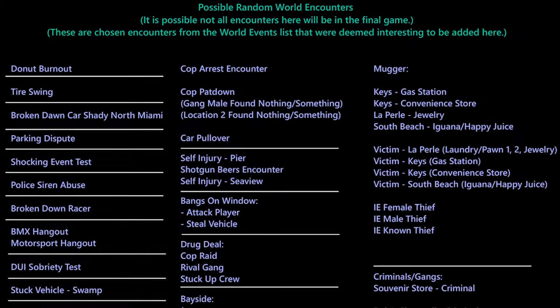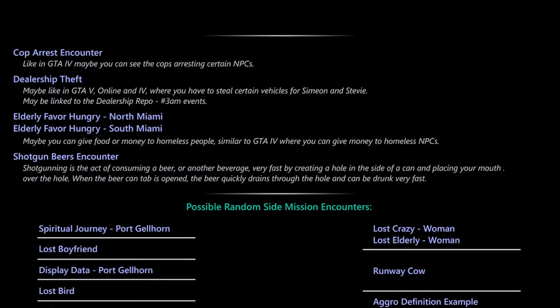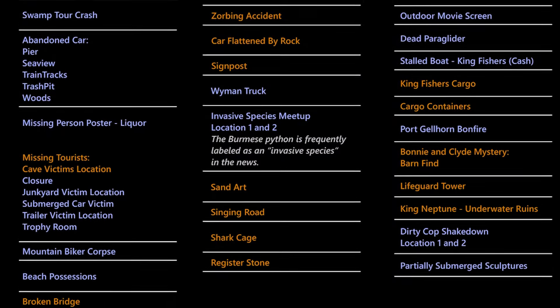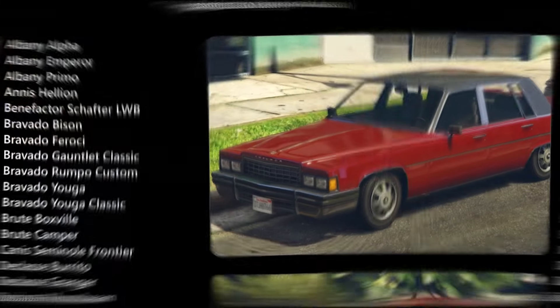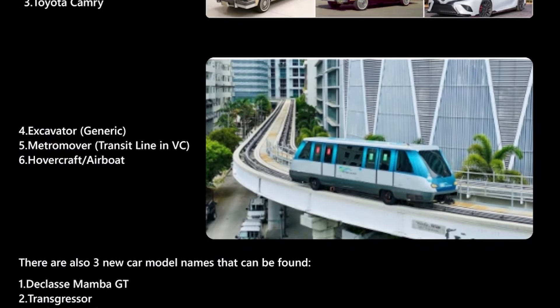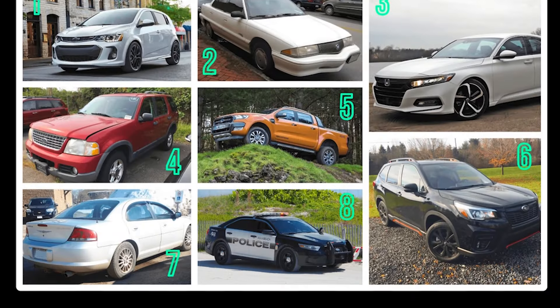Leaked data unveiled a wealth of random events and world encounters. Events range from mundane occurrences like parking disputes to more enthralling incidents such as donut burnouts, protests, and someone suffering a concussion. The prospect of navigating the lifelike world of Vice City teeming with such diverse activities is undeniably exhilarating. We've also been given an extensive catalogue of vehicles slated to appear in GTA 6, gleaned from both in-game leaks and files — residing on page 30 of the document.